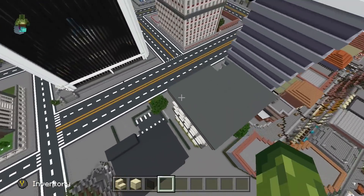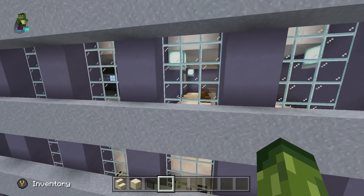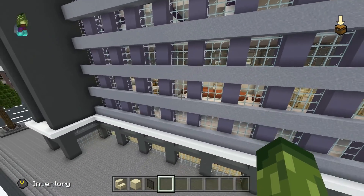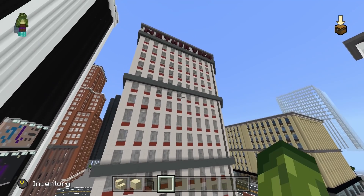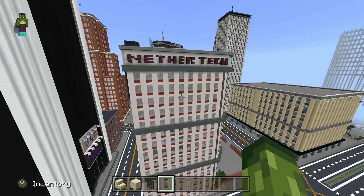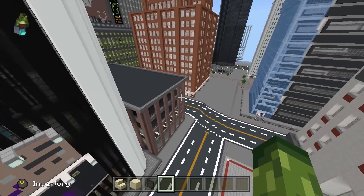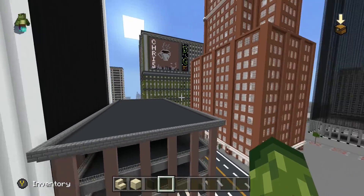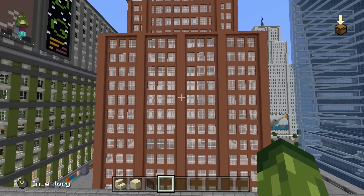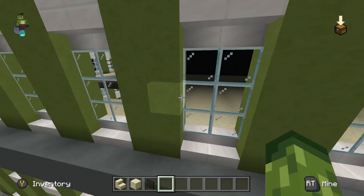Around this way are some more offices — these ones have got loads of people's different businesses, boardrooms and meeting rooms, and I think there's a call center or something like that. This is NeverTech — they're like a big company within the city, one of the big businesses in the world. Some more billboards there for people that have donated. There's our multi-story car park — we should probably add more of those because it's a big city. And that is a posh apartment building that hasn't been built on the inside yet.